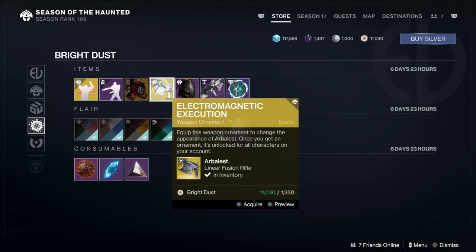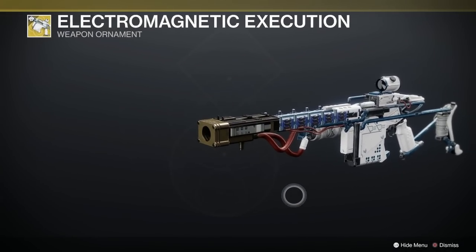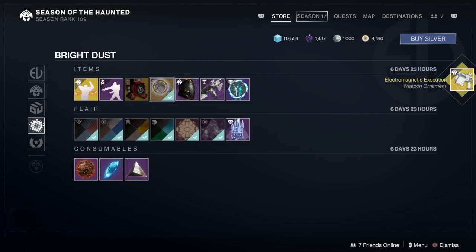People have been lusting after this one. I've already got it, I think, if I know the guns in my inventory. Bloody hell, look at that — that's very nice. Electromagnetic Execution Ornament. I'm going to acquire that, baby — it means I've got the gun. I'm having that, thanks very much indeed. I've got to have a gun ornament — it's bloody lovely.